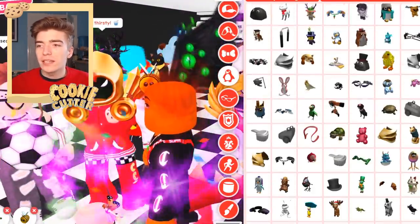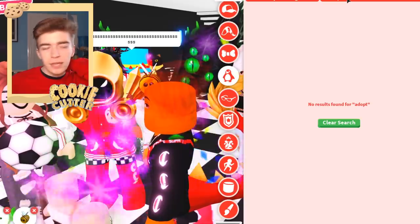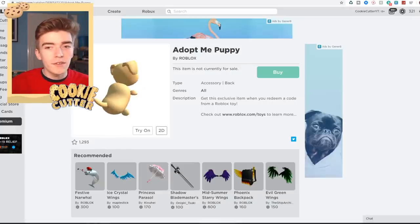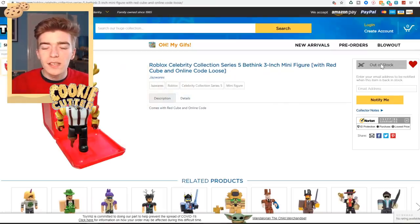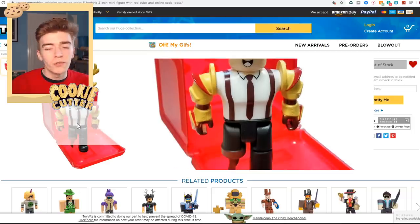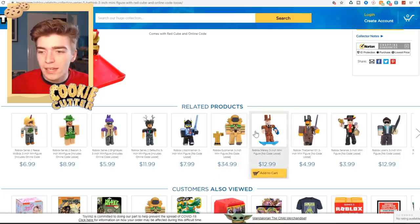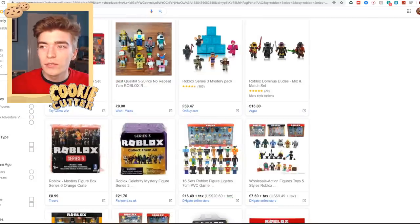The only way to get this inside Adopt Me is through that toy code — there's no way to just search for it inside the game. That makes it a really rare item to show off, like a special pet you wear on your back inside Adopt Me. I have seen lots of people selling these on other platforms but this one does seem to be out of stock. I think these sell for like four pounds or four dollars as a mystery, but it is quite expensive. These little figures can cost up to thirty dollars.